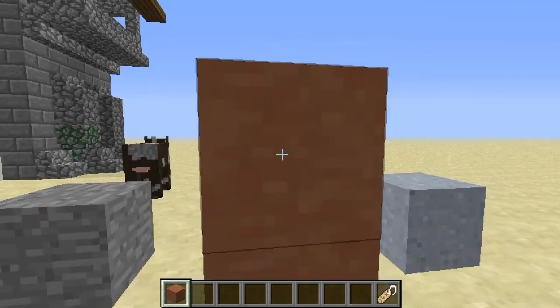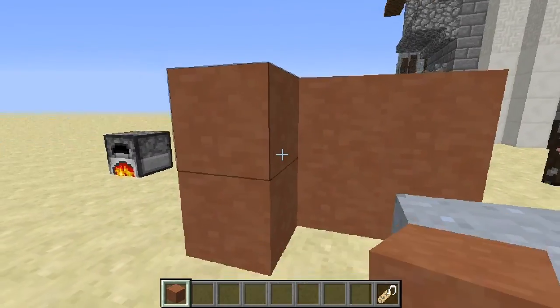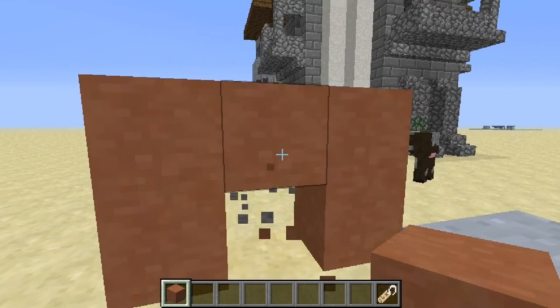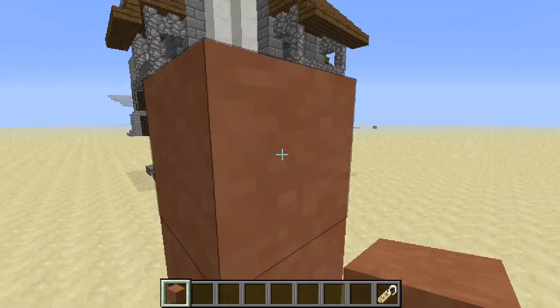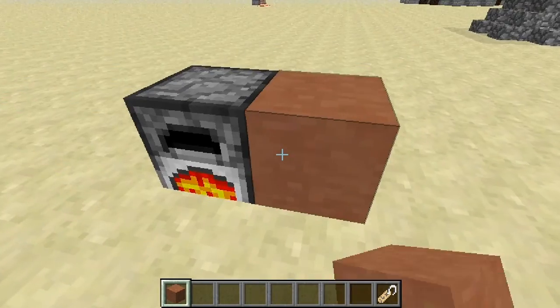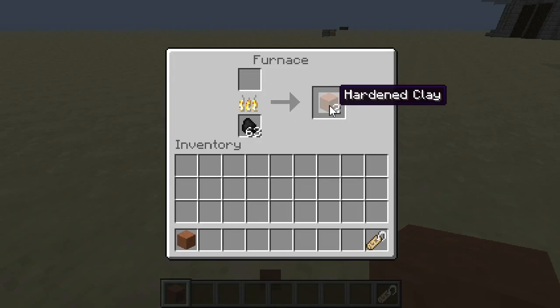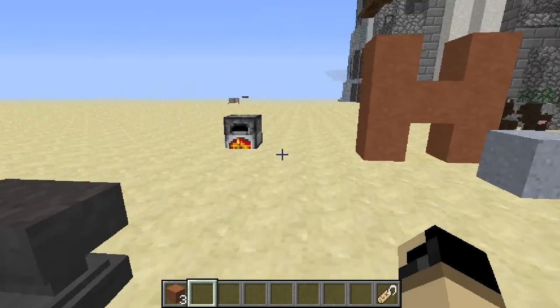I'll probably be using this. I think it would be suited for a desert or a swamp — you know, you can make a hardened clay house. Or here, I'll make a hardened clay H, just for giggles. There we go — hardened clay. And as you can see, you just cook it up and it makes hardened clay. You do get experience for cooking it.